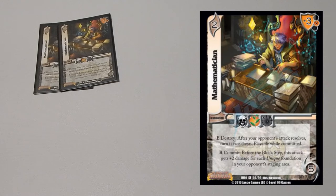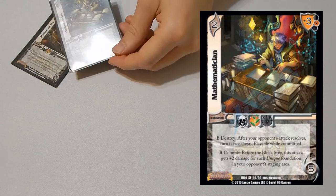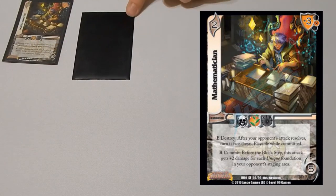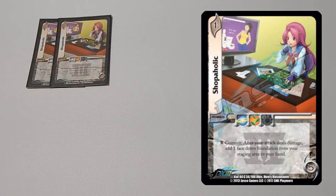Two Mathematicians — a super good tech card, and I think it is underrated. Basically you destroy this — it's playable while committed too — and after your opponent's attack resolves, it gets flipped face down. So it doesn't go to their momentum, it's no longer an attack, it breaks their combos. It's a really good defensive card, and we play two. Then two copies of Shopaholic, which helps you pick up your face-downs. If you have a face-down attack sitting there and you play an attack that deals damage, you can use this and scoop it up. You can also use it to rebuy face-down foundations.